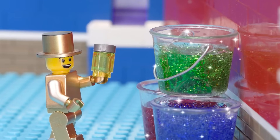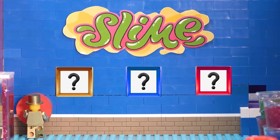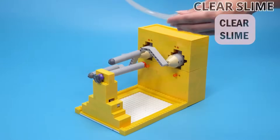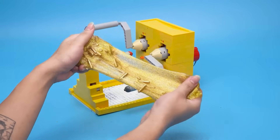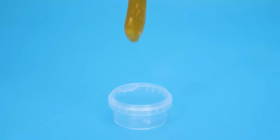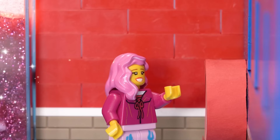Slime store! The store has a range of slimes. I will make my own slime. Hurry, I want to see it now. Time to mix the slime. Clear slime. Gold glitter. Golden sprinkles. Marvelous — I got it! I ordered a lovely slime.